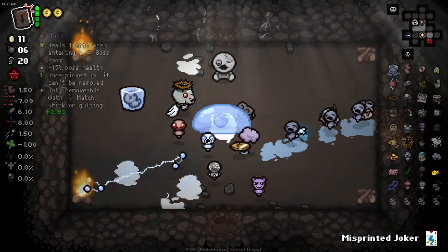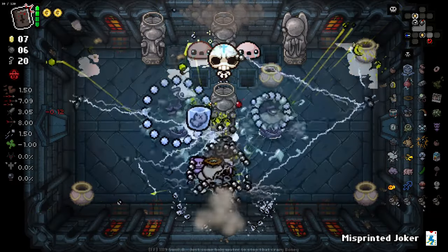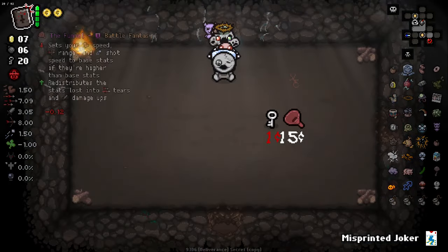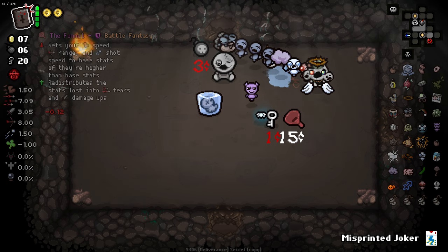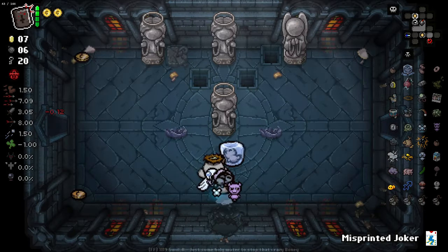Is that Tick 2, Electric Boogaloo? Will that reduce their damage by 30% now? I don't know. A Swindler spawned The Funnel: sets your speed, range, and shot speed to base stats. If they're higher than base, redistribute the stats into tiers and damage. Damn, that's a cool item — yes, I'll be taking that.